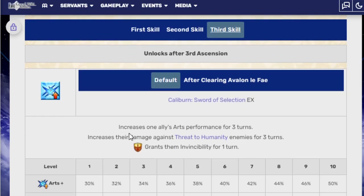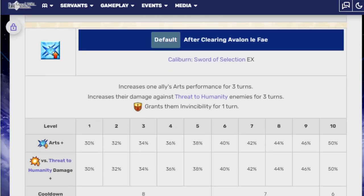Third skill — Caliburn's Sword of Selection EX. Increases one ally's Arts performance for three turns, increases their damage against threat-to-humanity enemies for three turns, and then grants them invincibility for one turn. That's 50% to Arts, and 50% damage if you're fighting someone who's a threat to humanity. So if you are using double Castoria in a fight against a threat to humanity and they are Arts, you basically have 200% attack increase. Which is insane.